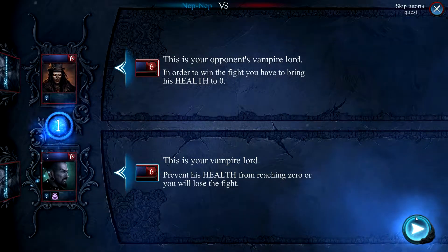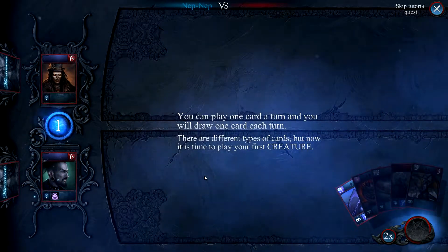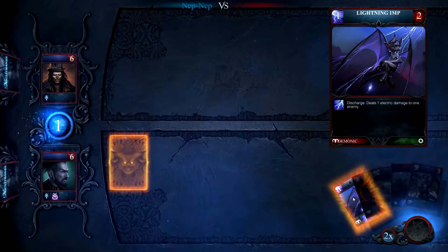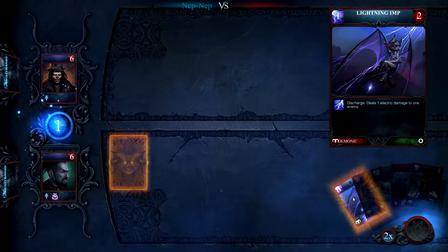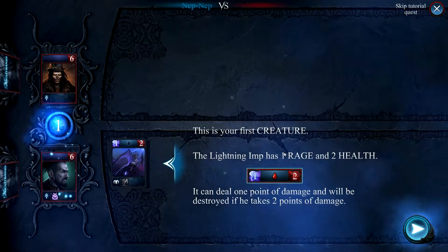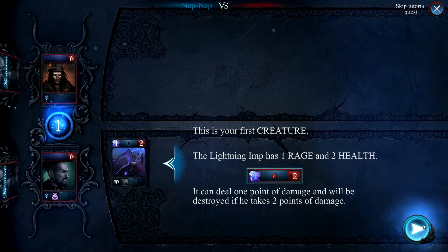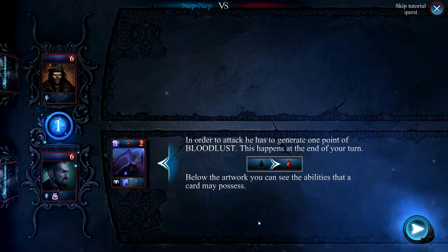Prevent his health from reaching zero or you will lose the fight. Sounds simple. Play one card per turn and you will draw one card each turn. Fair enough. There are different types of cards, but now it is time to play your first creature. All straightforward and simple. Standard card play stuff here.